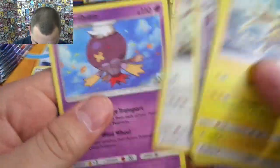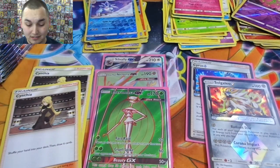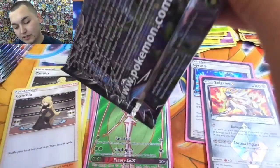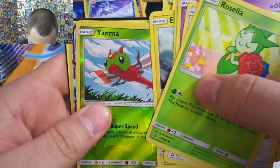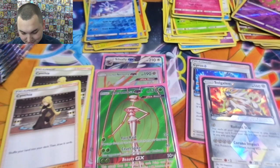Everybody's calling for the psychic one which we don't get till late this year. But it's always cool to see Tapu Lele — maybe not Wonder Tag but it's still great. Rosalia, got something — Yveltal. Nice — two Dusk Mane Necrozmas out of the one box.